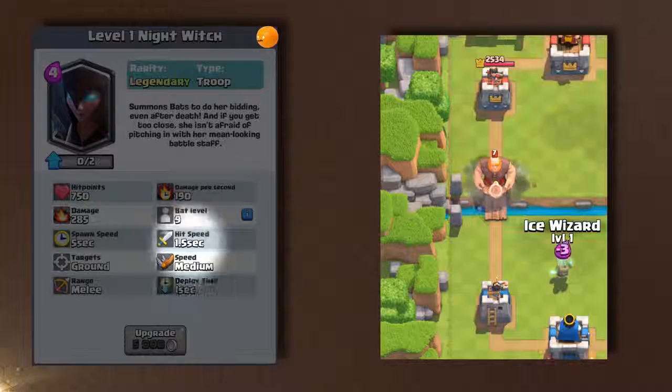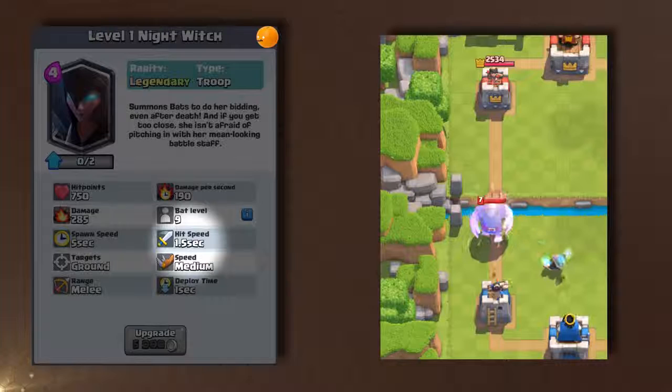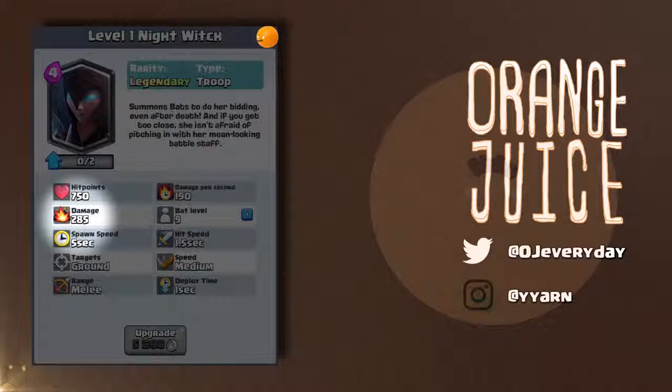She attacks every 1.5 seconds — the exact same attack speed as an Ice Wizard, Mega Minion, Dark Prince, or a Valkyrie. Each swing deals 285 damage, meaning her battle staff will one-shot a Princess, Dark Goblin, and Archer. Just like the regular witch, this one spawns 2 bats every 5 seconds.